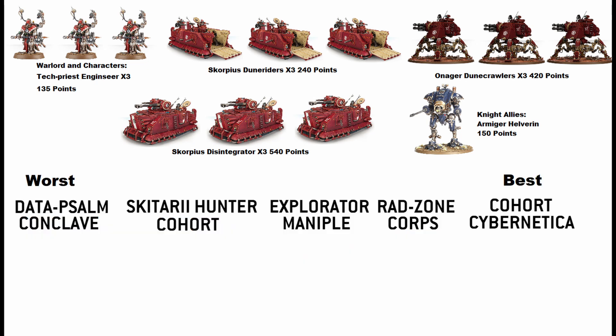Quick ranking of detachments from worst to best: Data Psalm Conclave is worst — don't even think about it. Then Skitarii Hunter Cohort second worst — it really doesn't help tanks at all. Then Explorator Maniple — fun stuff but you really have to work for it and keep a lot in mind. Then Rad Zone Corpse — always solid, sets up ways to win without much effort. And the best is Cohort Cybernetica — overwhelming positive buffs that really bring what tanks need to get the job done.